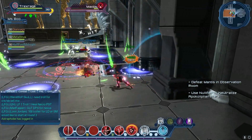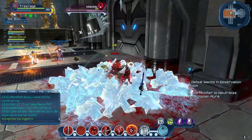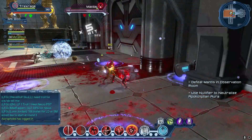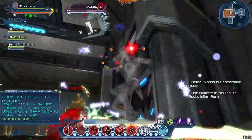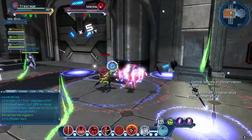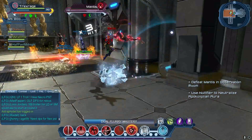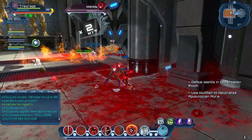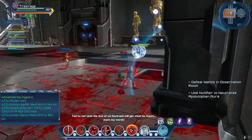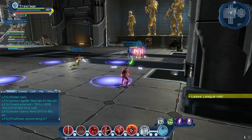That's really the fight — you want to keep it over here in between the pillar right beside the door, on either side. There's no preference; I always use this side. The Mantis fight is not a DPS race — he does not have an enrage timer as far as I've experienced. It's more or less about surviving: just survive the mechanics and burn as much as you can during the Nullifier phase. Thanks for watching, see you guys next time.